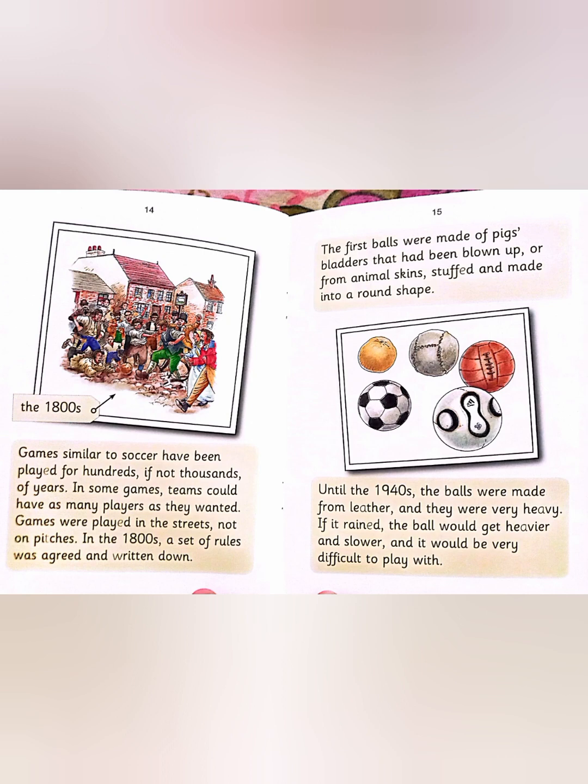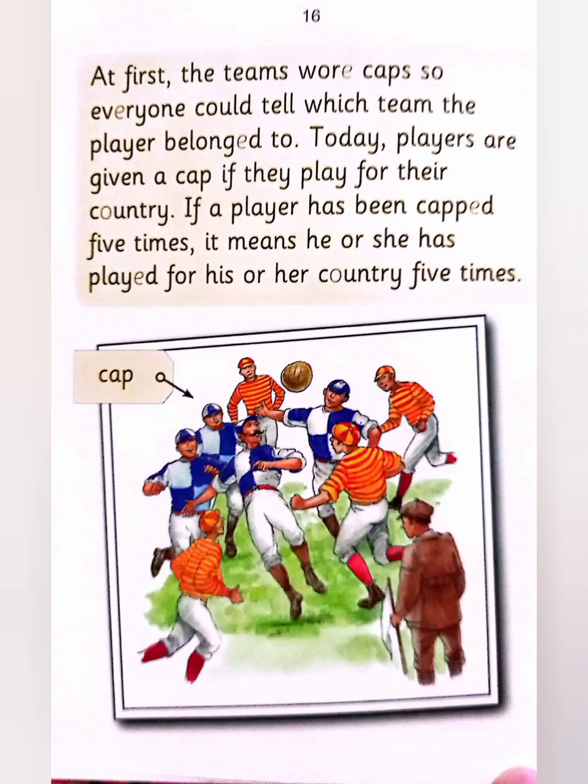Until the 1940s, the balls were made from leather and they were very heavy. If it rained, the ball would get heavier and slower and it would be very difficult to play with. At first, the teams wore caps so everyone could tell which team the player belonged to. Today, players are given a cap if they play for their country. If a player has been capped 5 times, it means he or she has played for his or her country 5 times.